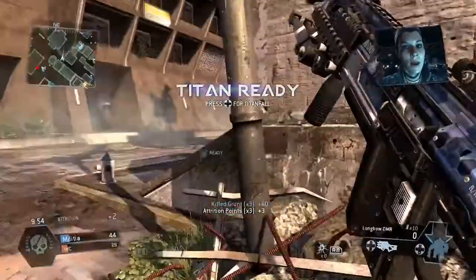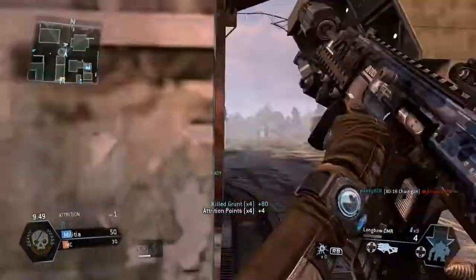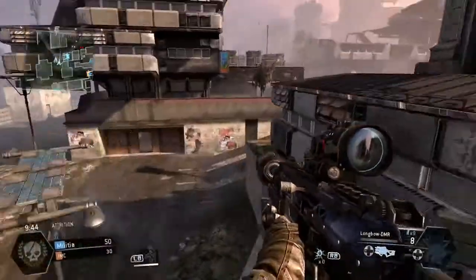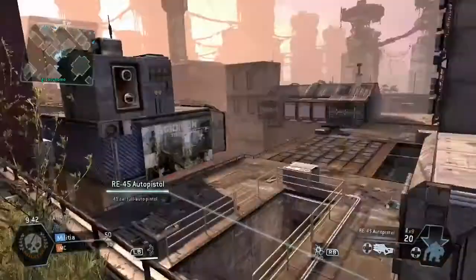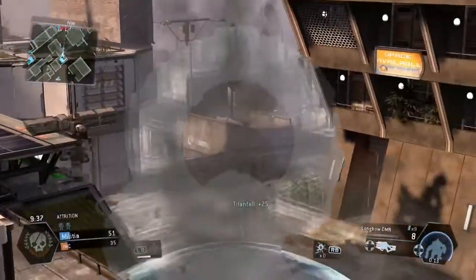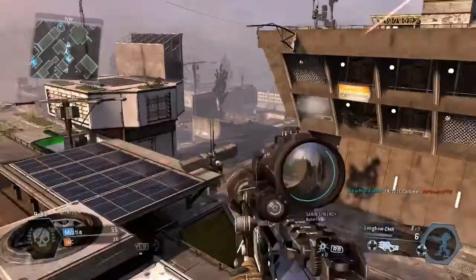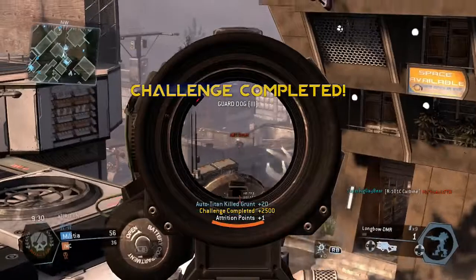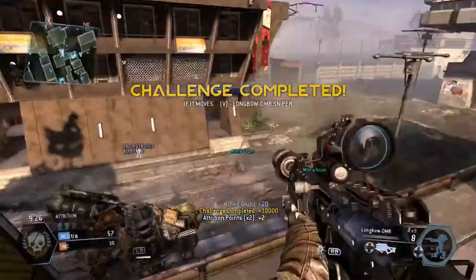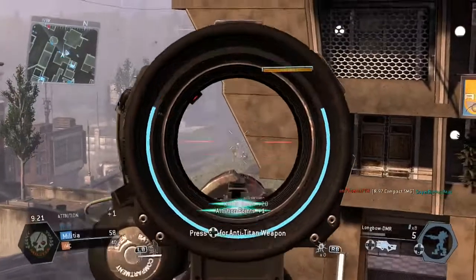After taking out those grunts and spectres, I've got my Titan ready to call in, but I'm just going to hitch a ride and get straight up onto this roof. This is one of the main target areas for pilots because they want to take the turrets — the turrets help towards your streaks, attrition points, and challenges.